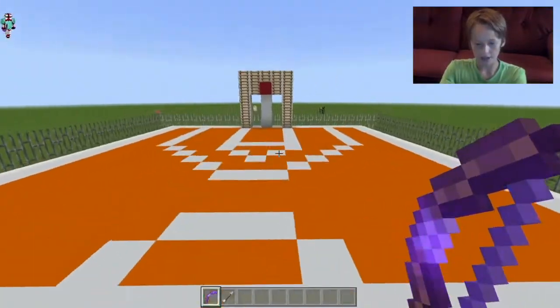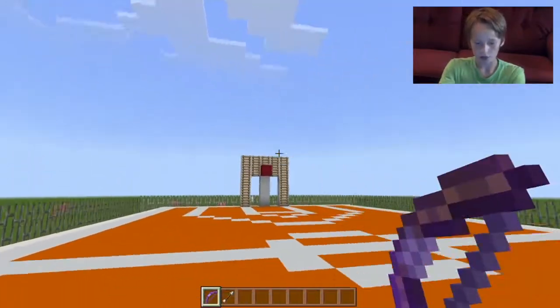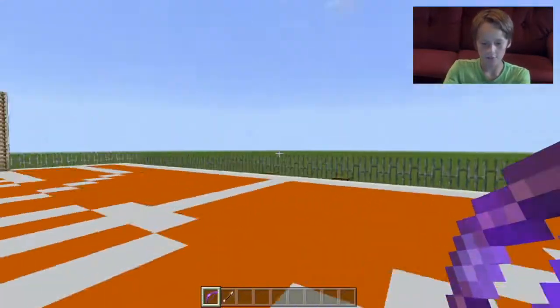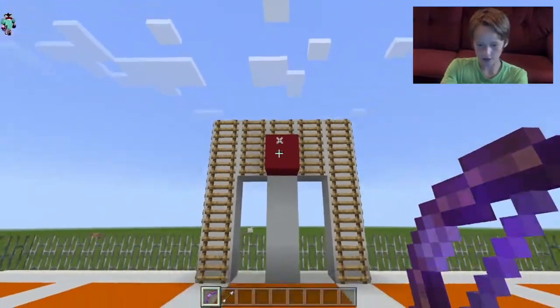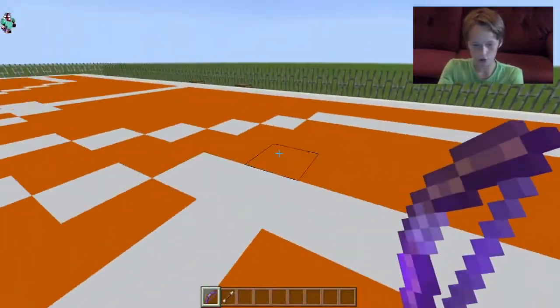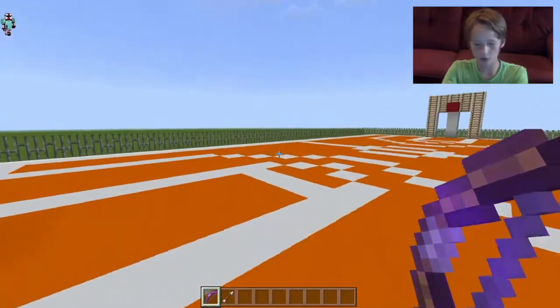That is basically how to play. And if you hit somebody with your bow while they're shooting, they will get free throws at the free throw line — three free throws if they were shooting from behind the arc, and two if they were shooting from inside. Just like normal basketball.